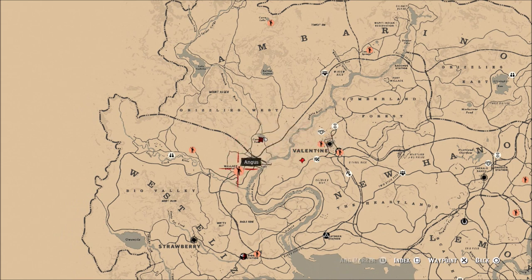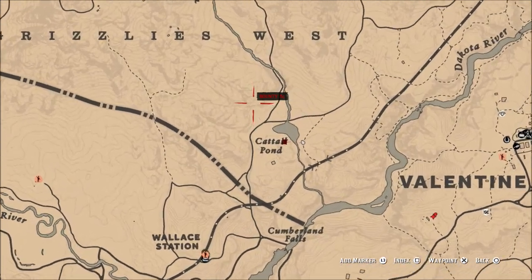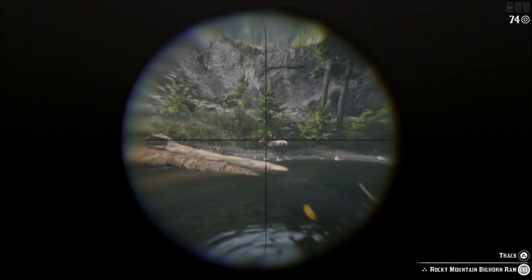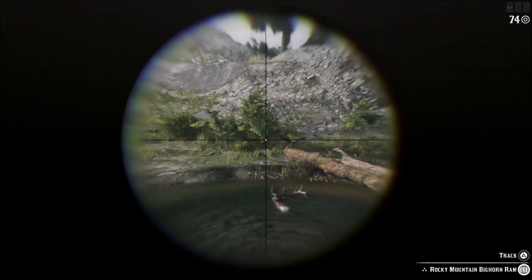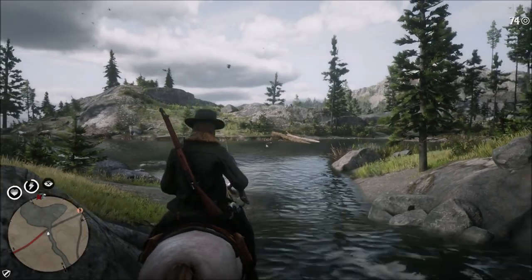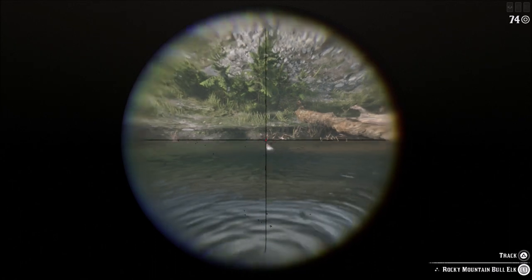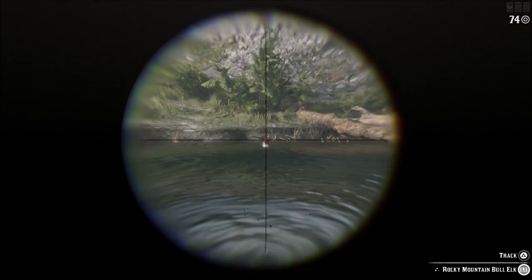There's a pond right here above Wallace Station. Now you don't want to go too far into the Grizzlies — the West Grizzlies above me — because there's not a lot of elk there. But if you go from this pond down to Wallace Station you will find a good population of elk. I killed all three elk right here around the pond very quickly. Sometimes I have to go a little bit further from the pond towards Wallace Station to find all three.